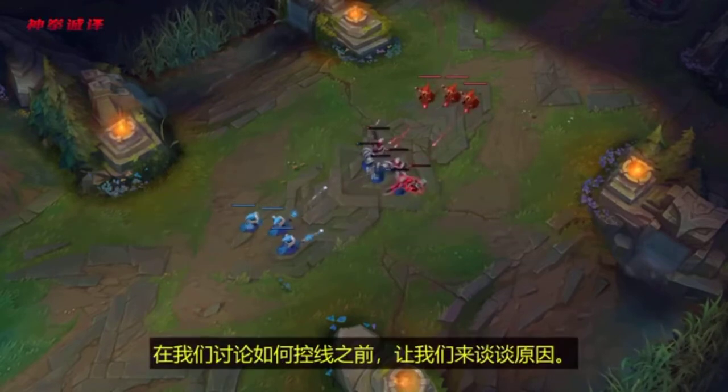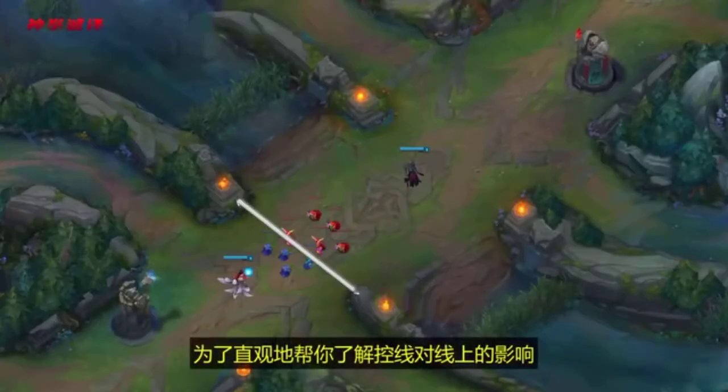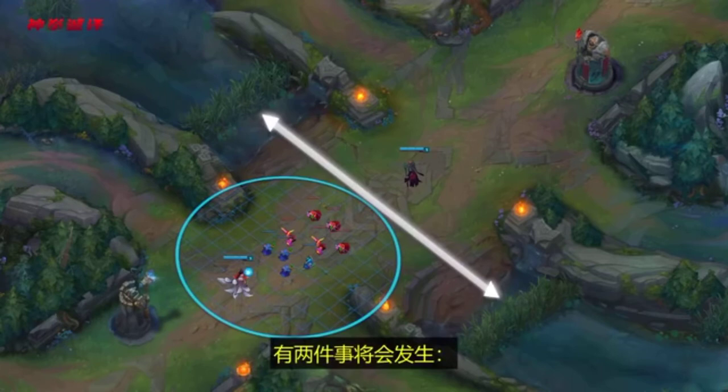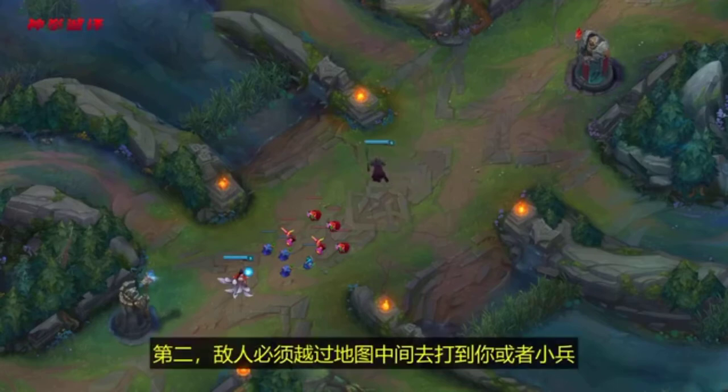Before we talk about how to freeze, let's talk about why you'd want to. What's the point of freezing anyway? Think visually about what a freeze does to a lane. Consider yourself on blue side — a wave being frozen anywhere between the middle of the lane and your allied blue turret sets up two things. First, you're close to the safety of your turret. Second, your opponent has to extend past the middle of the lane to get to you and to the wave.